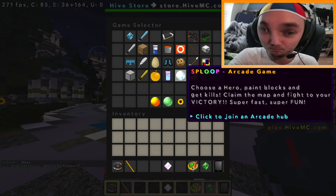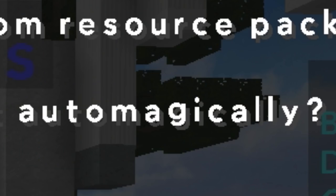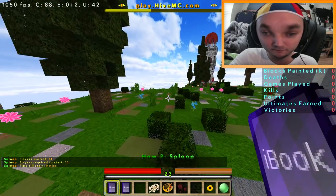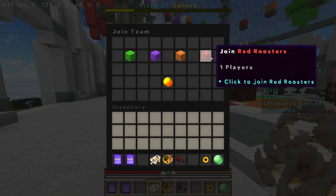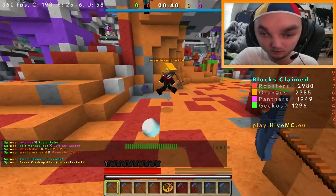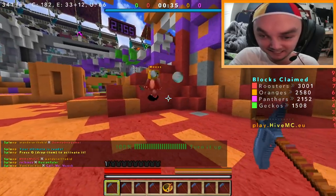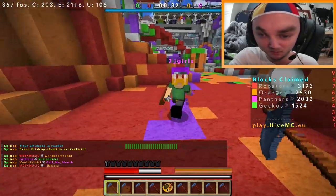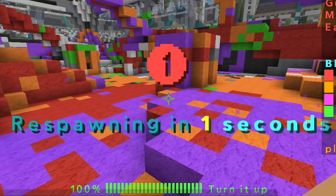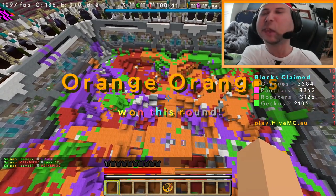I can play a game called Sploop. Choose a hero, paint blocks and get slouches. Claim the map and fight to your victory. Sploop sounds great. Would I like to download and install the resource pack auto-magically? I don't want to automatically download it. I prefer the default texture pack. Choose team - obviously, the red roosters. Let's do some Sploop. Do you actually attack people? How? Oh, I see. Well, that's kind of easy. These guys stink. Wow, I'm so much better than they are. At least I respawned in a second. Red roosters for life. Who won? The orange. Orange won. I hate Sploop. I refuse to Sploop. Let's do something else.